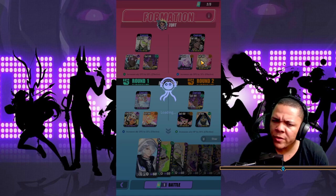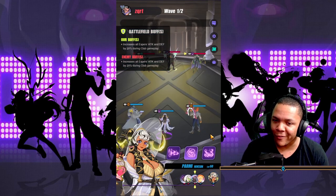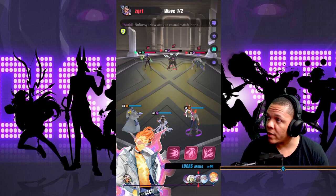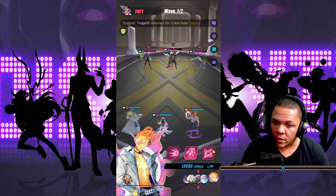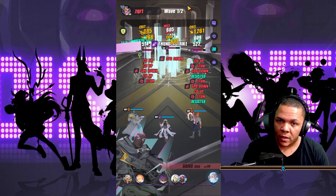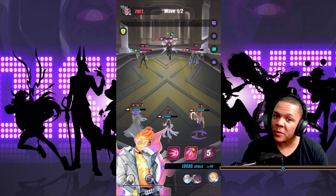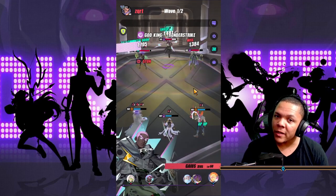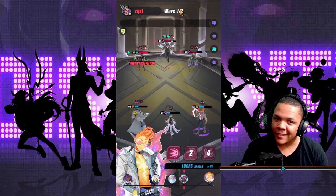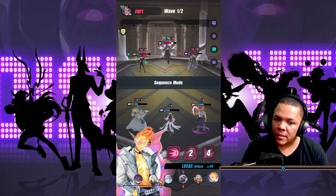Pritzer has about 250 speed - not crazy, but we're going first which is awesome. We can start off with her S3 - everyone's asleep, and if they're not asleep they're stunned, as long as she's R6. Then we do a nice AP pushback - look at all three heads go back - and then another stun just to make sure.